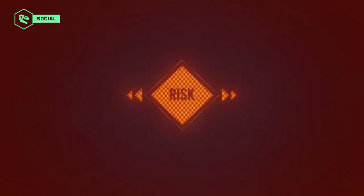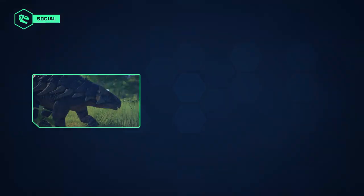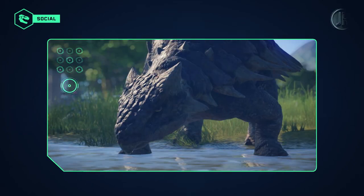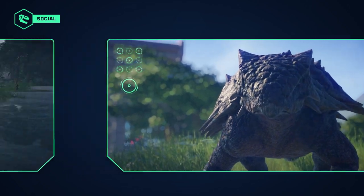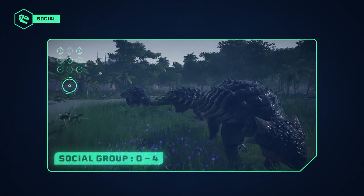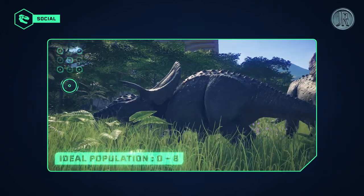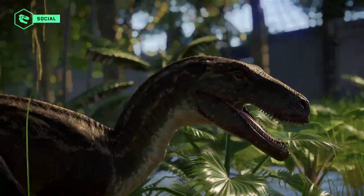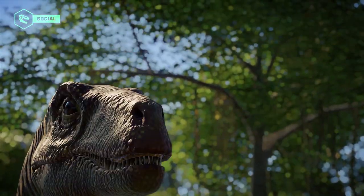With only 60% comfort, the Ankylosaur is one of the most stressed herbivores. Rather unsociable, this dinosaur adapts very well to solitude, but it can also live in a small group of Ankylosaurus. You can put other species in its enclosure if they are few in number. Ankylosaurus also do well with small carnivores like Dilophosaurus or Herrerasaurus.